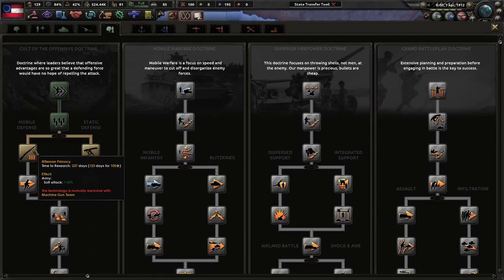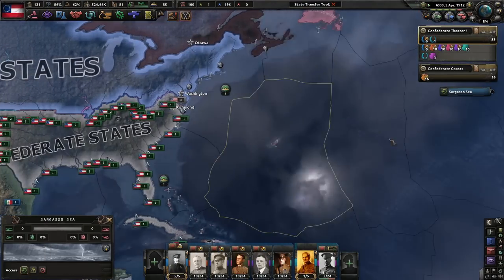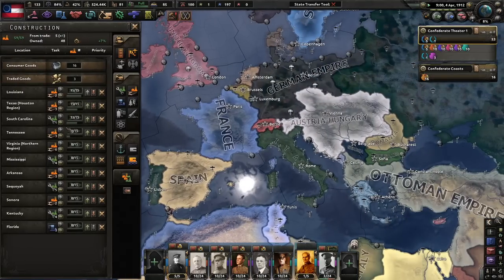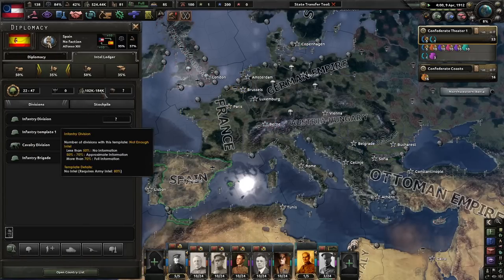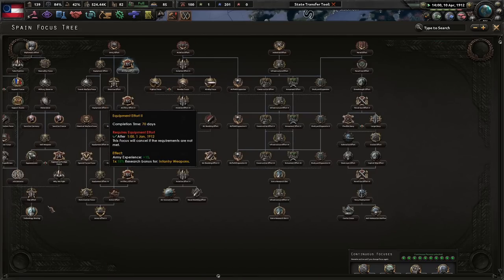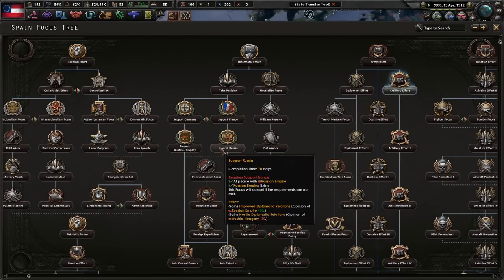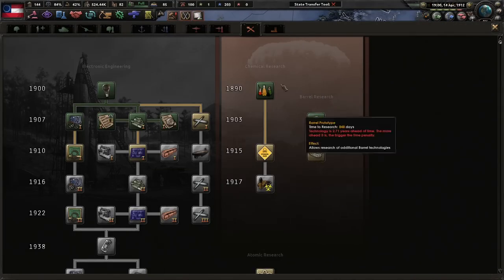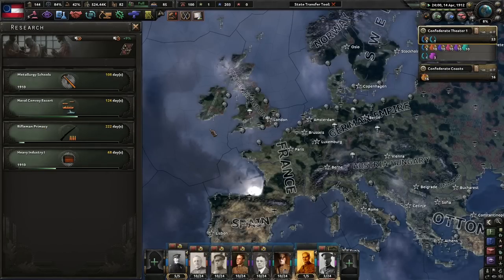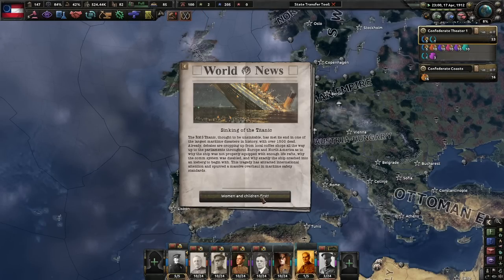Finished entrenching battalions. Now we can do mobile defense for more soft attack and mobile position for more organization and division speed, or static defense which is good for more organization, a little less division speed but better reinforced rate. Going with extra soft attack - it's rifleman primacy, because we go shoot, shoot, pew pew, and we should have a good time. Spain probably has a generic focus tree - Alfonso XIII, support France, Germany, Austria-Hungary, or Russia. Getting 1.13 political power. Early barrel project. Production efficiency cap research takes forever. Not the Titanic - women and children first. Republic of China going to town on itself.